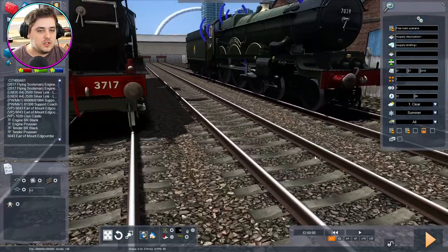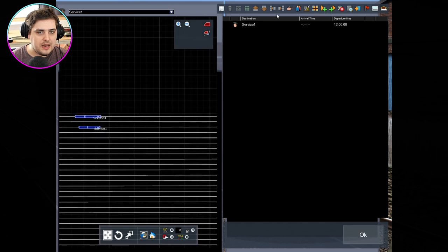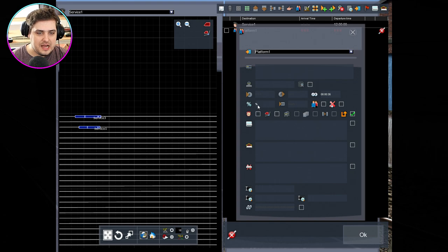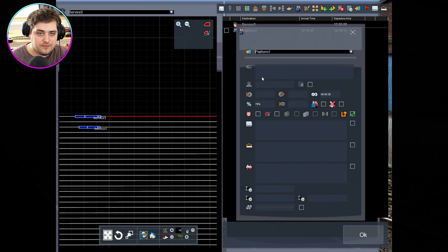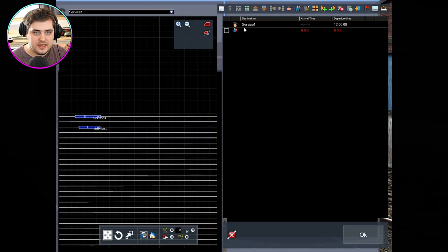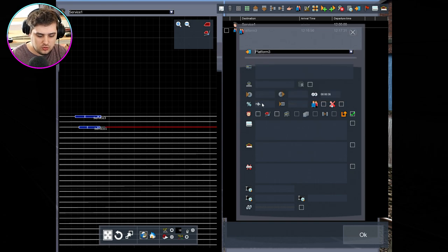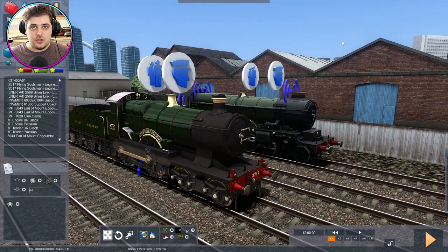Clung Castle, you are on platform one. Let's put you on platform one and give you a percent power of 110. It hasn't accepted — ah, it's because Clung Castle is engine number three, not engine number one. So Clung Castle's on platform one and at 110% power, done. And City of Chirro is engine number one and going to be on platform three, with 110% power as well.